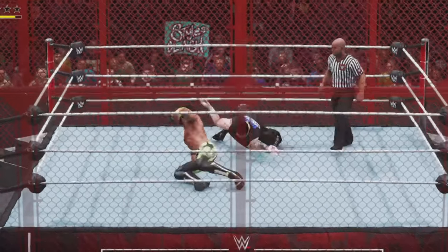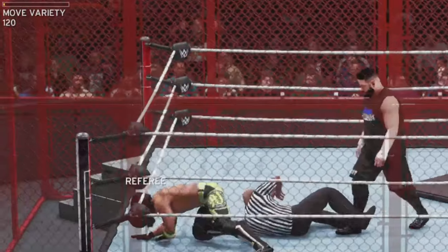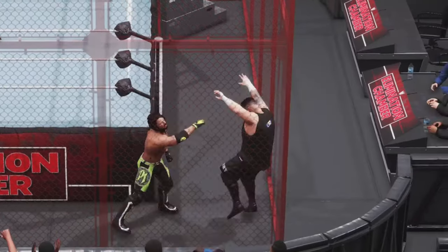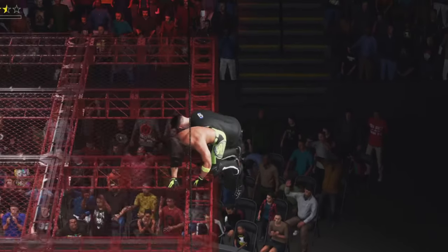Moving to 2K20 — AJ Styles is channeling his inner Eddie Guerrero, hitting the Three Amigos on Kevin Owens. We take out the referee just because, and AJ Styles drops Kevin Owens through that table. We are headed to the outside of the cell, fighting all the way up and climbing the cell — now we're on top!